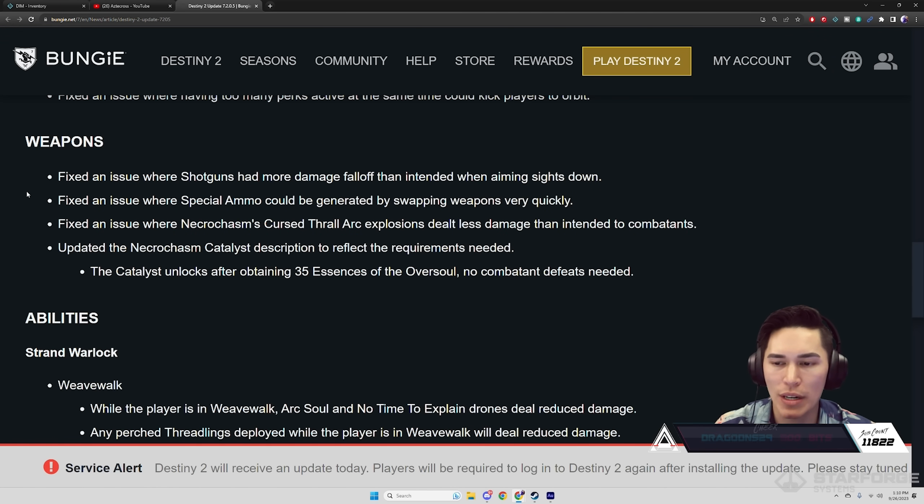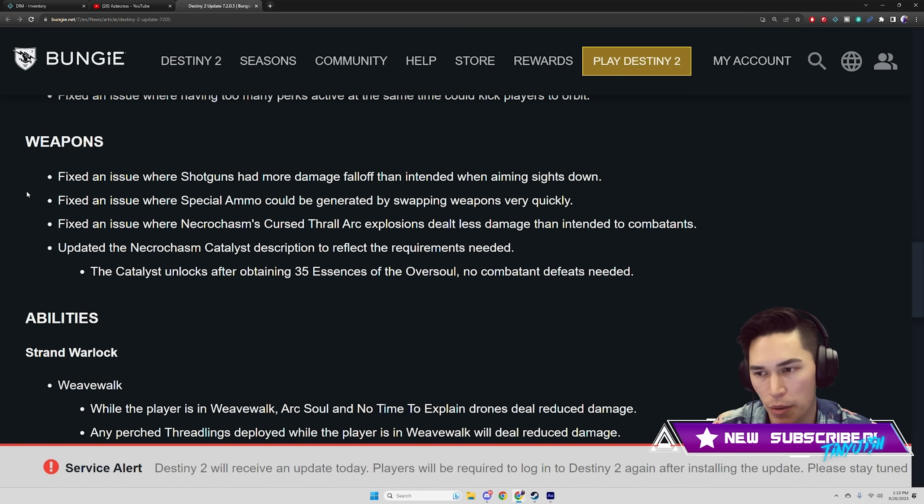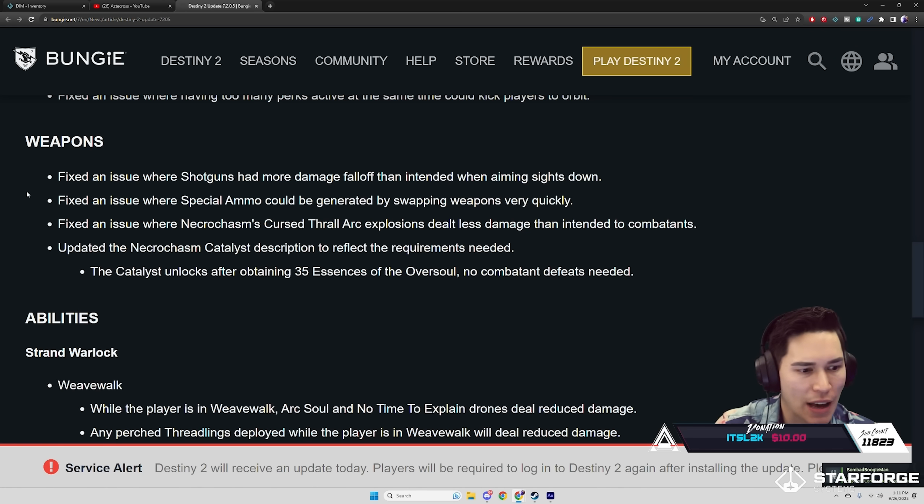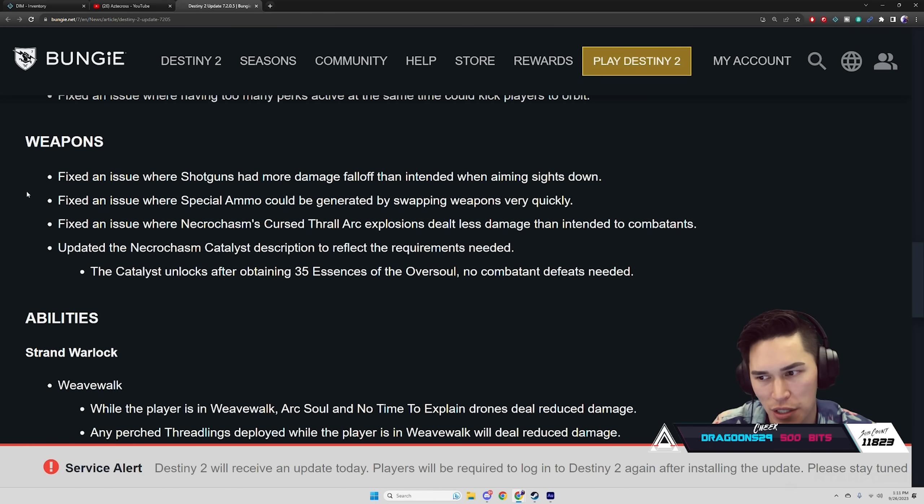Weapons: fixed an issue where shotguns had more damage falloff than intended when aiming down sights. At the beginning of the season people were saying their shotguns weren't getting one-shot kills — I think it had to do with the zoom and range changes. It should be fixed now. For most precision frames, the range is around six and a half to seven meters. Precision shotguns are still the best archetype in the game.